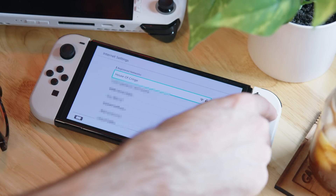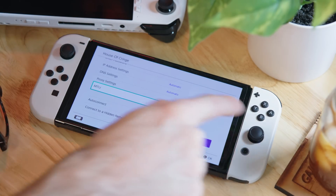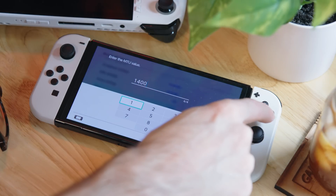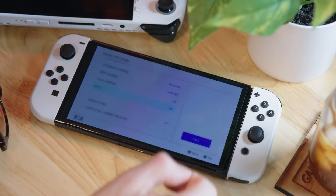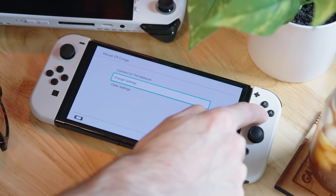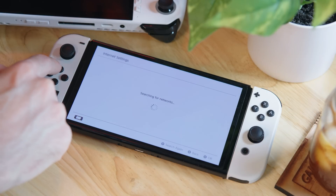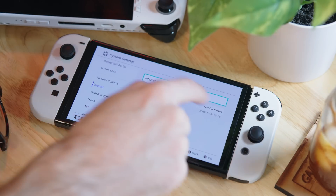But there are some things you can do to improve your connection without the router at all — you can just do this on the console itself. Go into your console settings, your network settings, and try to find the MTU setting. On a Nintendo Switch, you have to click on your network and select change settings, then scroll down and change the MTU value from 1400 to 1500. This is literally going to increase the size of each packet of information your device gets, making the connection faster and reducing the amount of packet loss. Most home networking devices default to 1500.